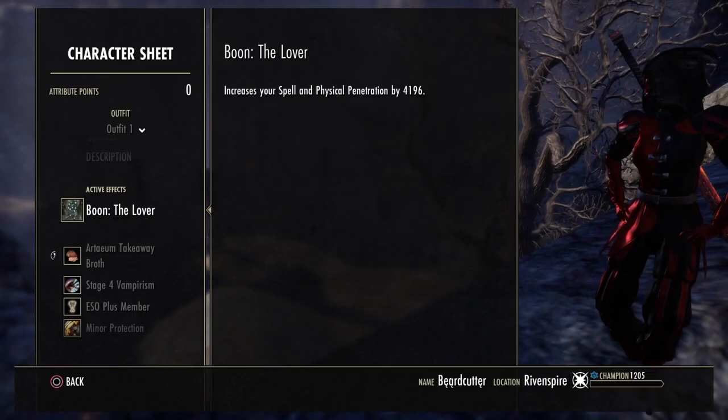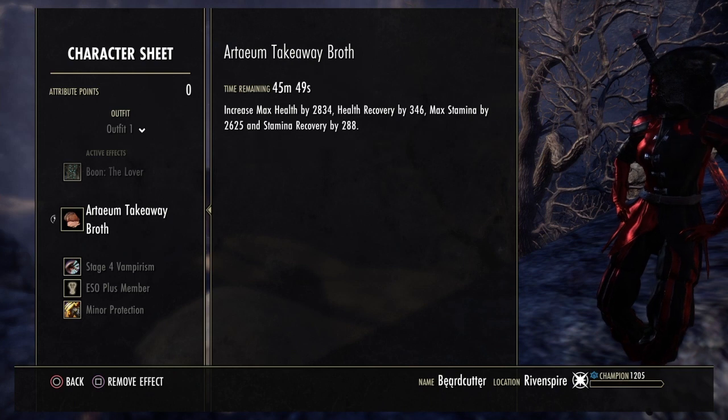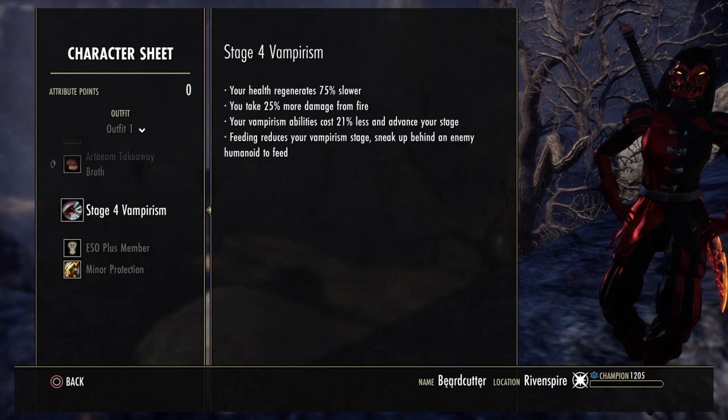For our Mundus Stone, we're running the Lover. Our food is going to be the Taim Takeaway Broth. We are a Stage 4 Vampire for the movement.